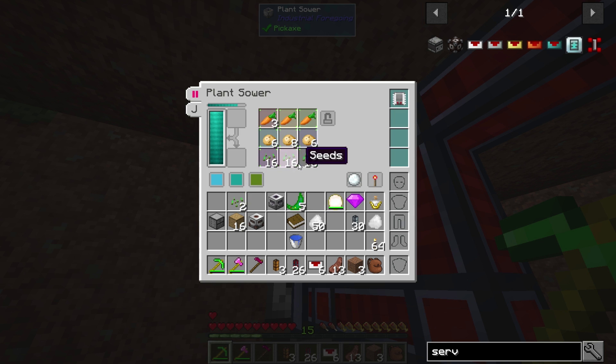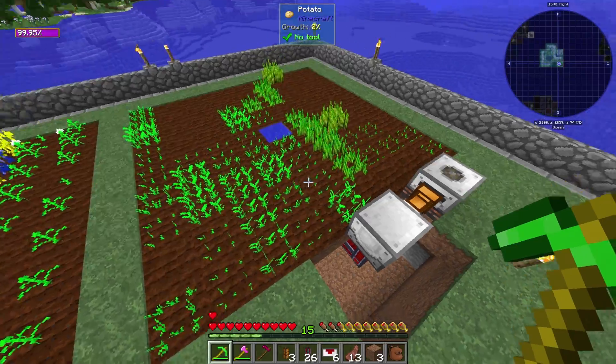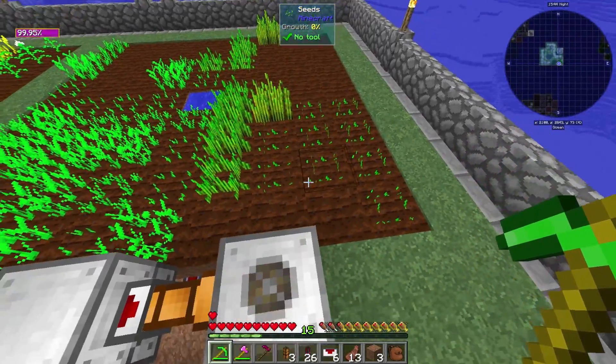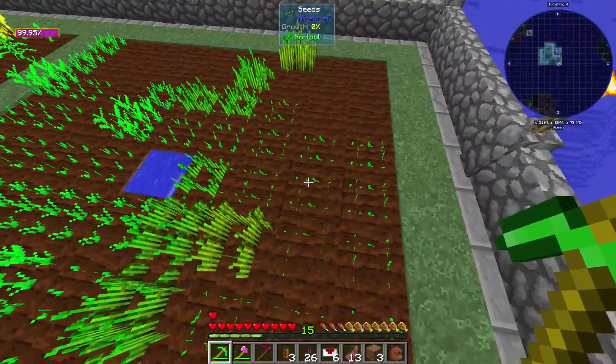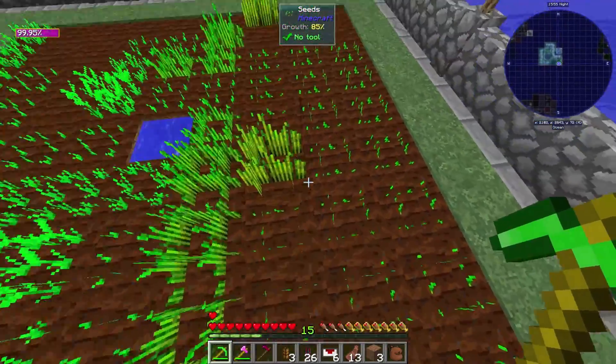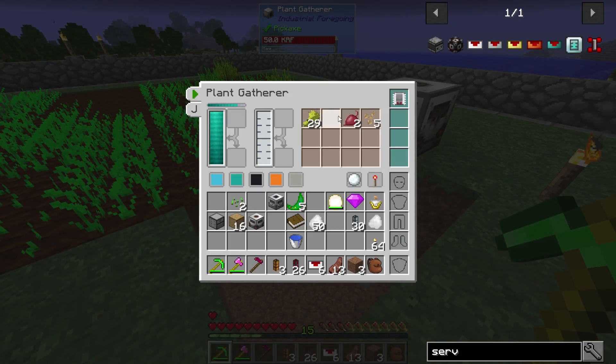Basically what I did here is - if I lock this, it makes it so the top left part of the farm will be all carrots, the top middle will be carrots, and the top right will be carrots. So basically the whole top row is going to be carrots, the middle row is going to be potatoes, and the bottom will be wheat. If you lock it, it'll always stay like that. So it should start planting things - and yes, it's planting stuff over there.